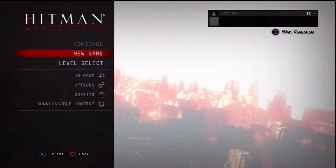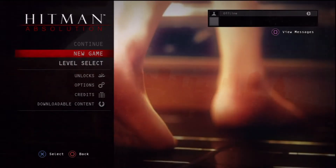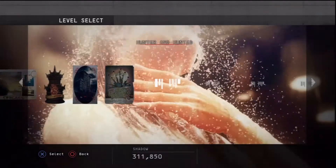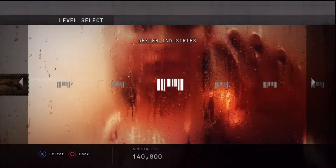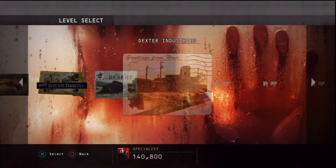Welcome to Lord Fussington's walkthrough of Hitman Absolution. I'm your walkthrough master, Lord Fussington. In today's video, I'll be walking you through mission 11, Dexter Industries, where I will achieve the rank of Specialist with 140,800 points. This is done on Purist difficulty.